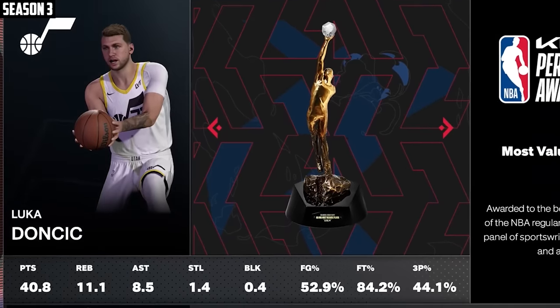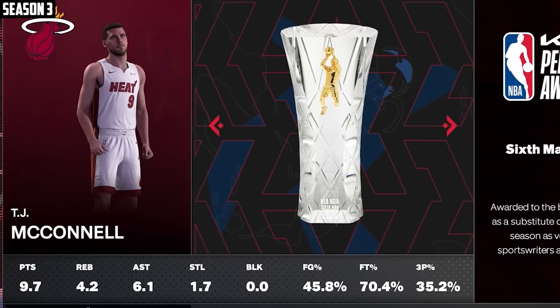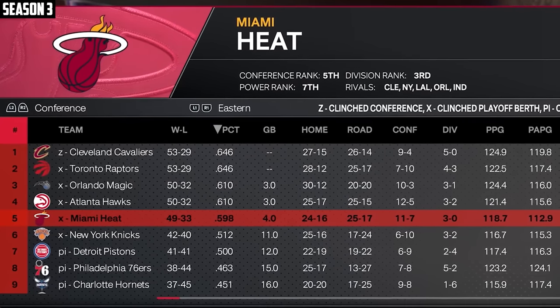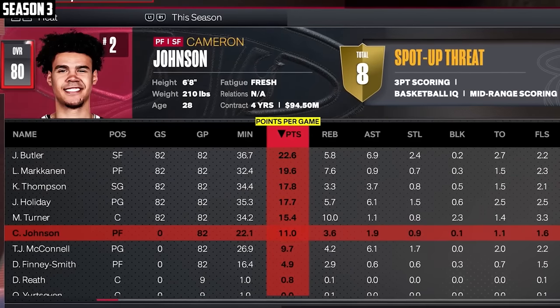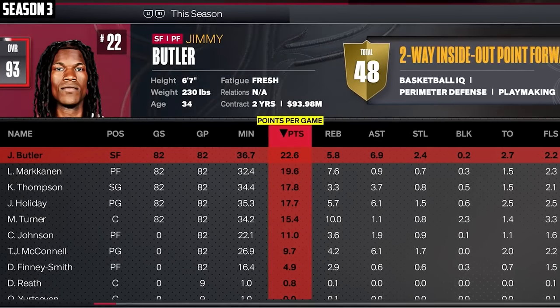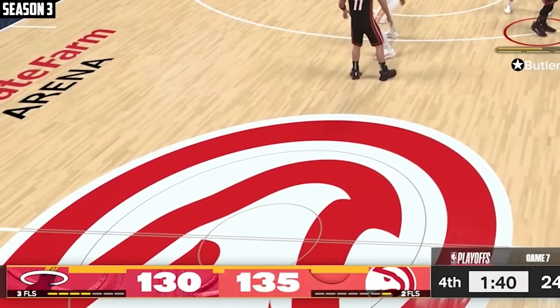Luka with a 40-point triple-double MVP. TJ McConnell's sixth man of the year — that's what we like to see. No Heat player made an NBA team. We're the fifth seed in the East. We got good production out of our top five guys. Jimmy's got to turn into Playoff Jimmy — that's what we need. Trying to help my team make a 3-1 comeback.